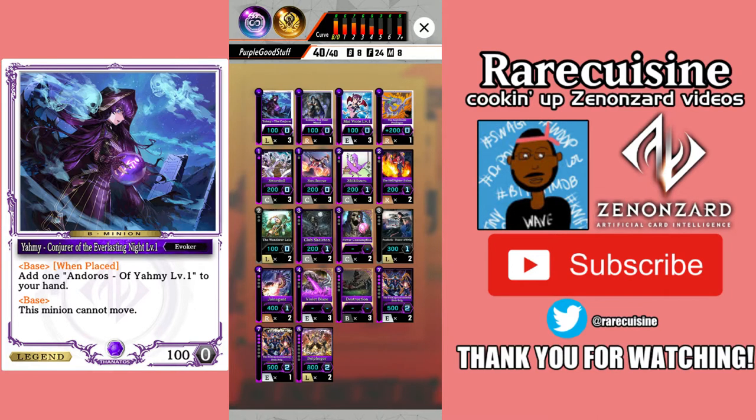I realized I was close to making this deck because the only cards I didn't have were Yami and Belphegor. I wanted to try something new, so I went ahead and crafted three Yami and two Belphegor, and it ended up getting me from 48 to where I am now. I'm going to use this deck to try and get to Legend. Everyone's probably seen this before, so I'll go over it very briefly.